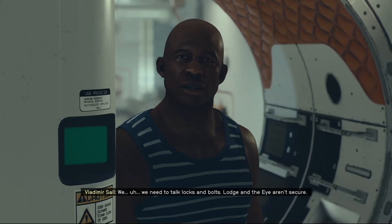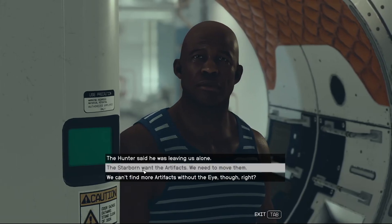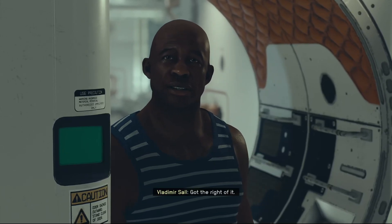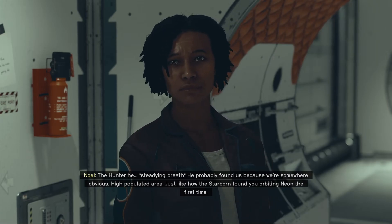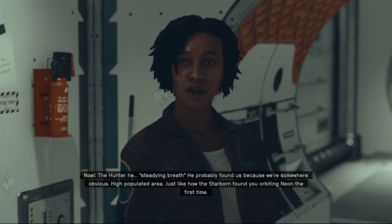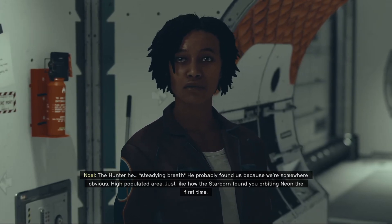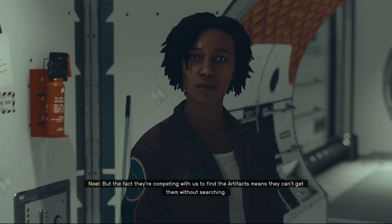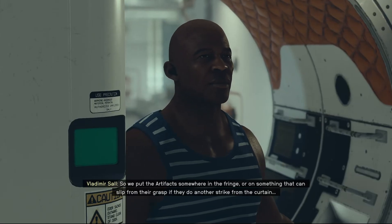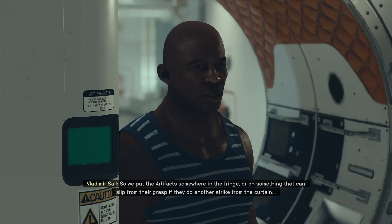We need to talk locks and bolts. The Lodge and the Eye are not secure. Clearly. The Starborn want the artifacts — we need to move them. The Hunter probably found us because we're somewhere obvious, a high-populated area, just like how the Starborn found you orbiting Neon the first time. But the fact that they're competing with us to find the artifacts means they can't get them without searching. So we put the artifacts somewhere in the fringe, or on something that can slip from their grasp if they do another strike from the curtain.